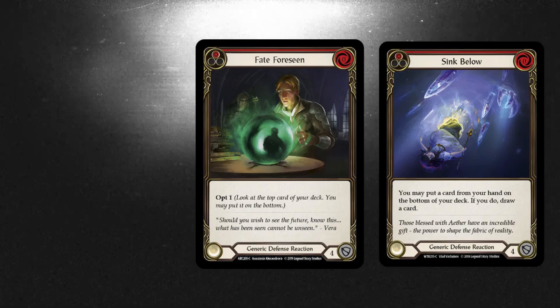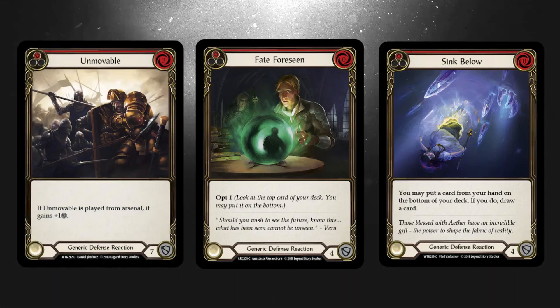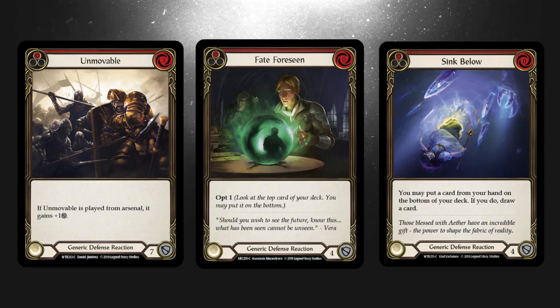Fate Foreseen does a very similar job — it's worth picking these up too. Unmovable is a staple in defensive decks. It's got huge blocking power. We should pick this up in red and blue for our collection.